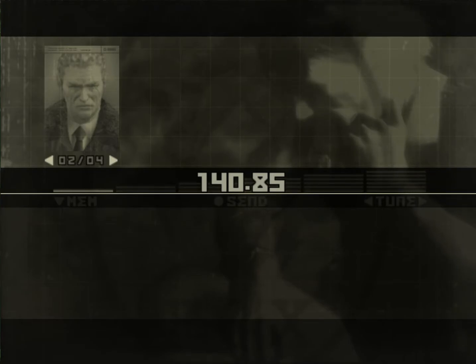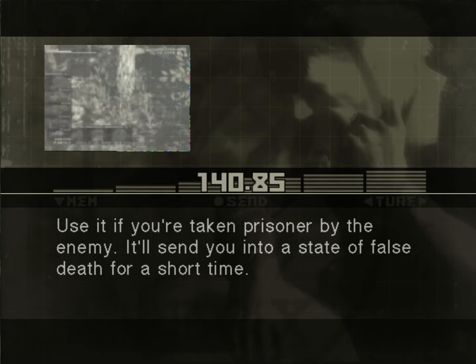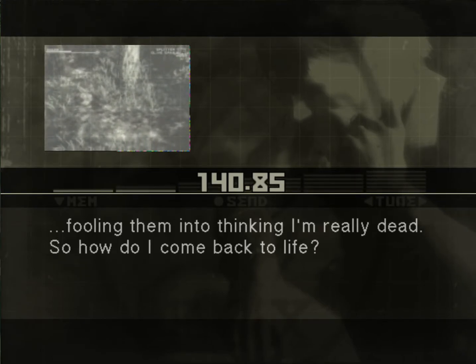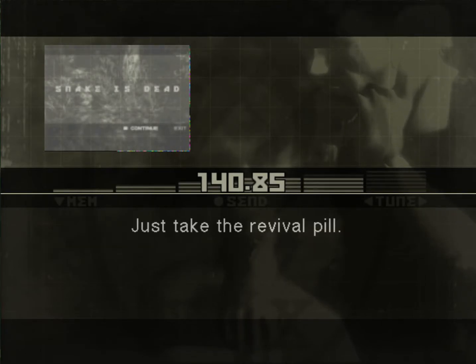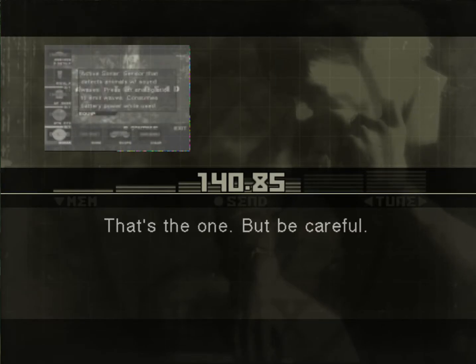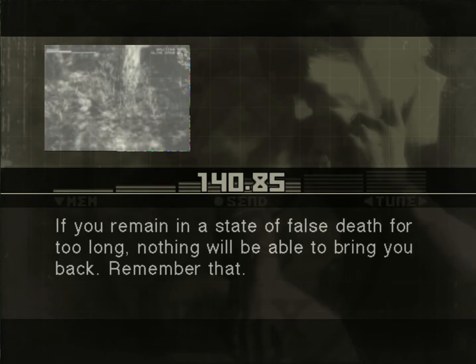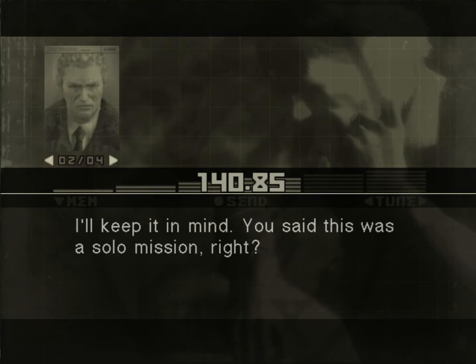How generous of you. Use it if you're taken prisoner by the enemy. It'll send you into a state of false death for a short time, fooling them into thinking that I'm really dead. So how do I come back to life? Just take the revival pill. You mean that thing they put in my tooth before the mission? That's the one. But be careful — if you remain in a state of false death for too long, nothing will be able to bring you back. Remember that.